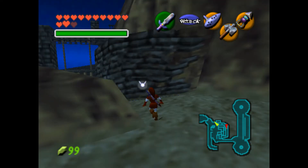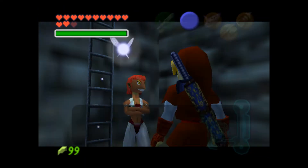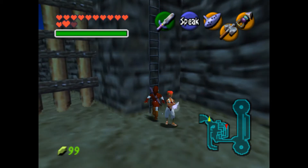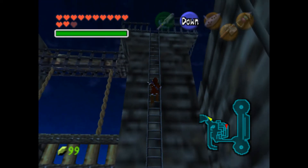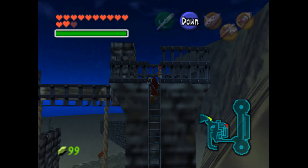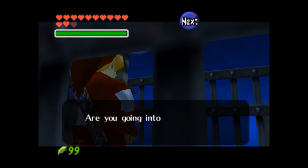You have to go over here. Talk to this girl right here — or wait, maybe you have to go up the ladder and talk to somebody. Yeah, I think you talk to her. The bar is covering her face. Am I going to the desert? Yes I am.